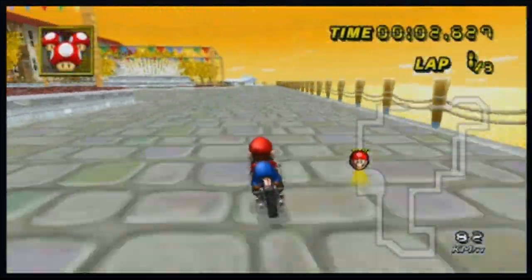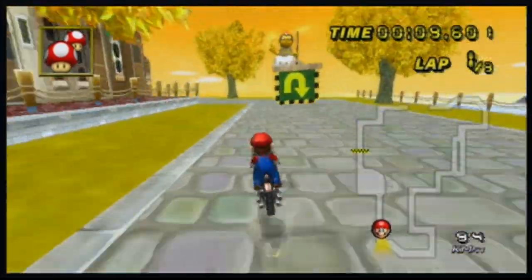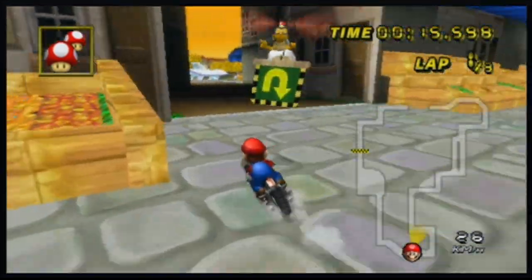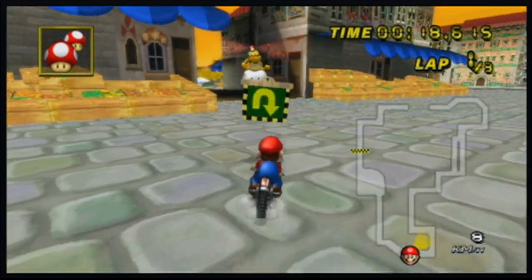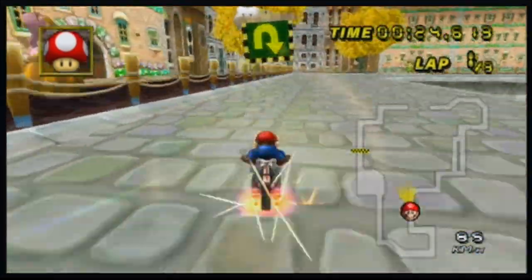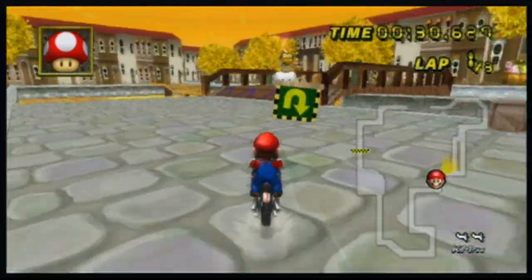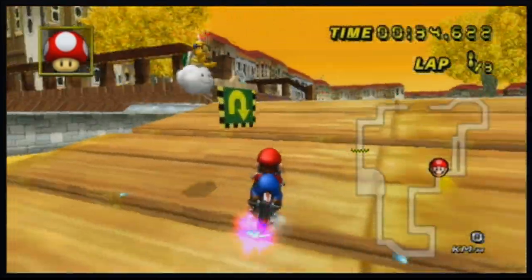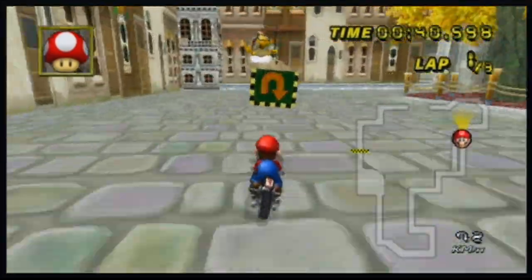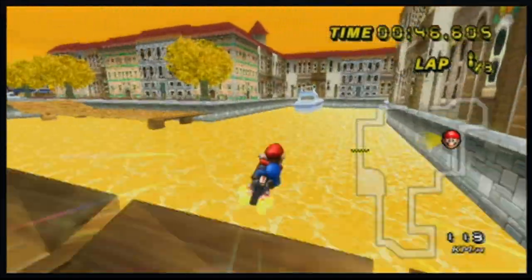This track is called Delfino Square. What you wanna do is use a shroom here to jump over the pool. You can do tricks on that. There's a cool shortcut — everyone knows the shortcut on Delfino Square that goes through the dark dirty part. But you can actually shroom through it going backwards and then end up here. You keep going — there's a cool strat where you go between the trees like that. Keep going this way and I like to stop at the item boxes right here.